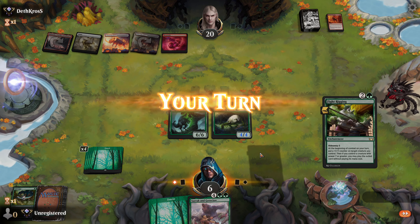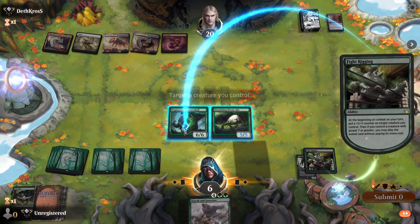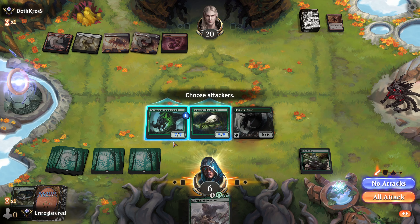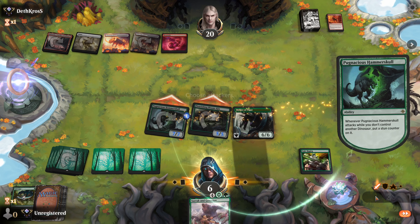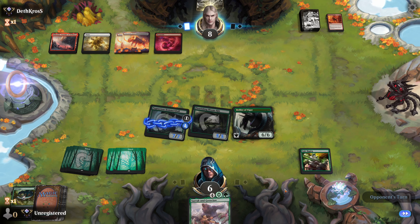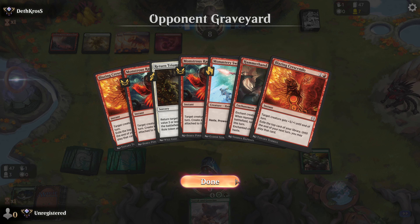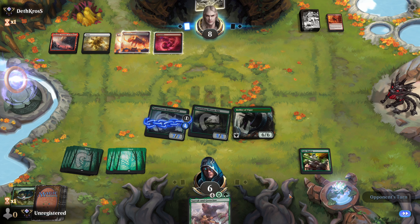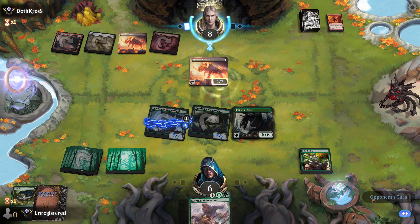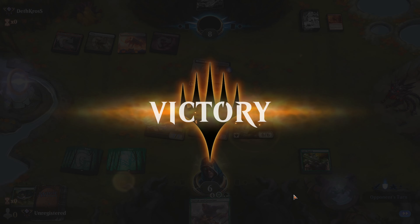Let's just end you right now. Our turn to hit back — what do you got? You can drop a man-land and attack me, but I can block that. I think I've got you, Death Cross. Not for the lack of trying. There he comes — he's nobody's whipping boy. I'm just gonna let you through.